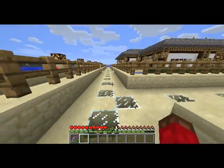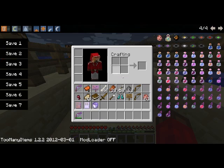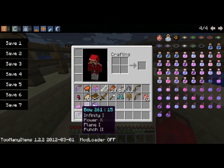We need a big monster to test this out on. This bow is super powerful - I only need one arrow because it's got infinity 1, power 10, flame 1, and punch 2 for more knockback. At power 5 you can do 11 to 12 and a half hearts of damage per hit at maximum charge - this has double that, so I'm hitting like 20 to 24 hearts of damage per shot.